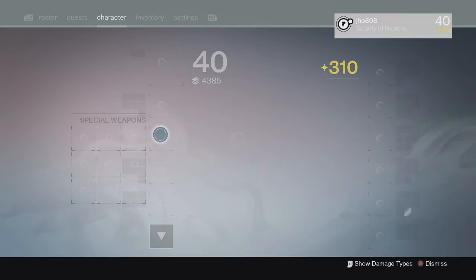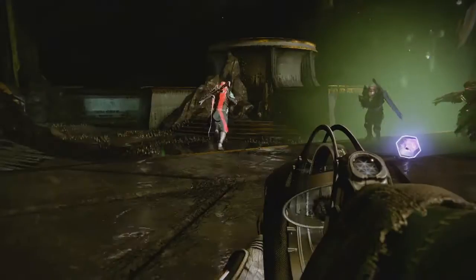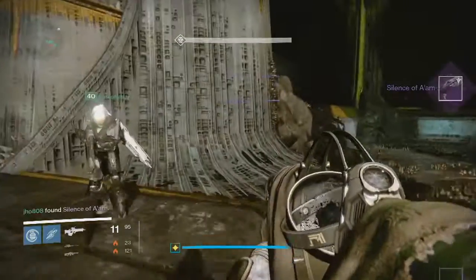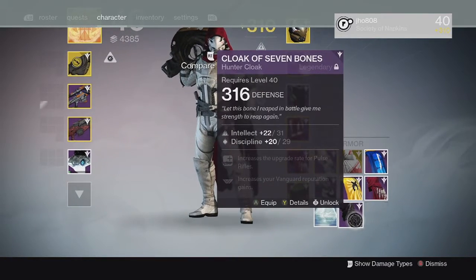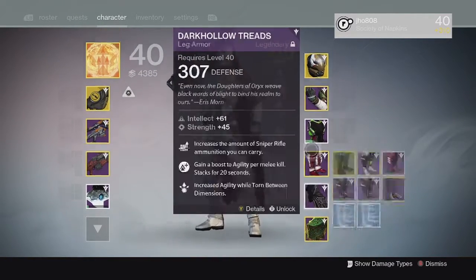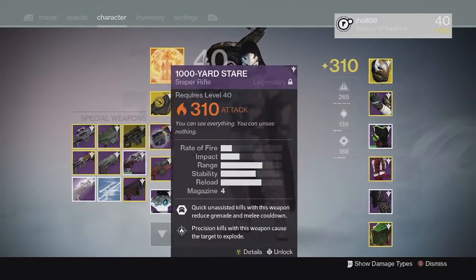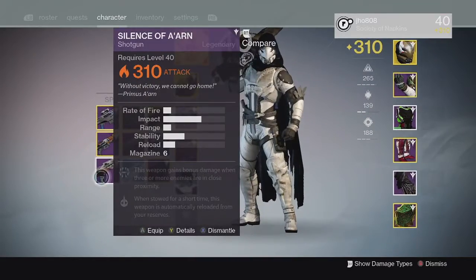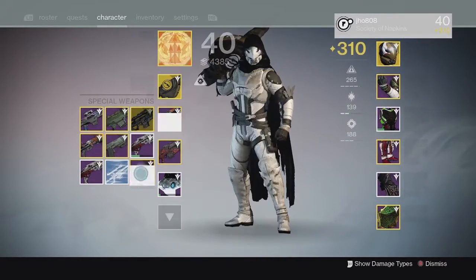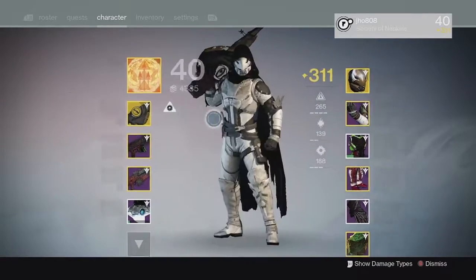Heading into the Dead Singer checkpoint we were able to get a hard mode cloak and also a Silence of Irân shotgun. The Silence of Irân came in at 310 and the Cloak of Seven Bones was 316, so that was pretty good — it definitely helped my light level as it was my first hard mode class item. That 310 shotgun was the highest possible for the normal mode version, so it was good infusion fuel as well.